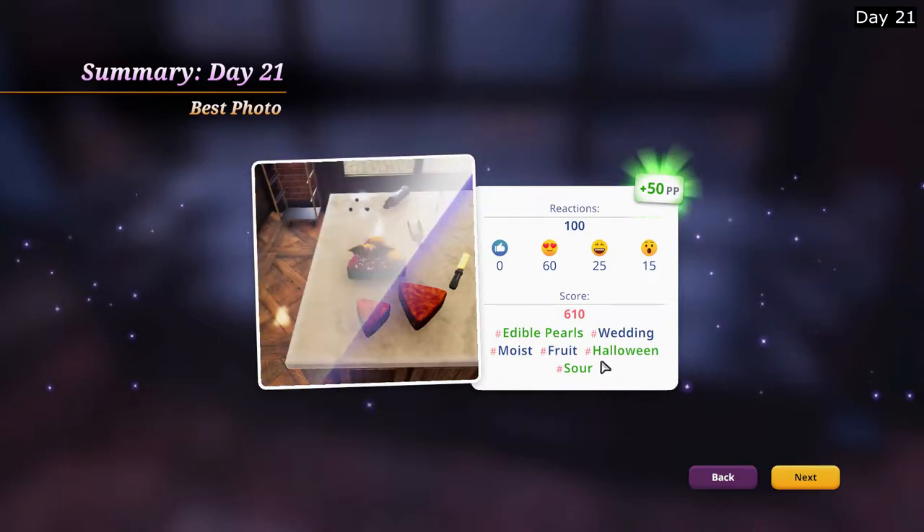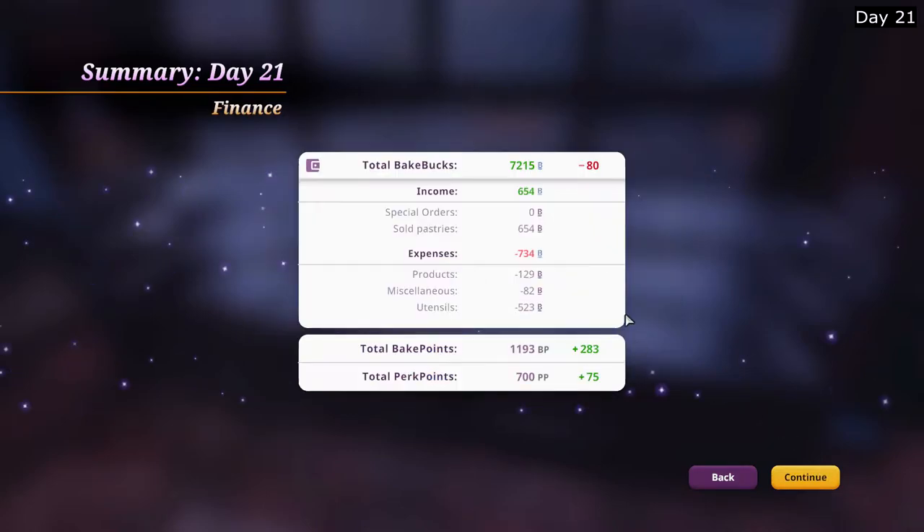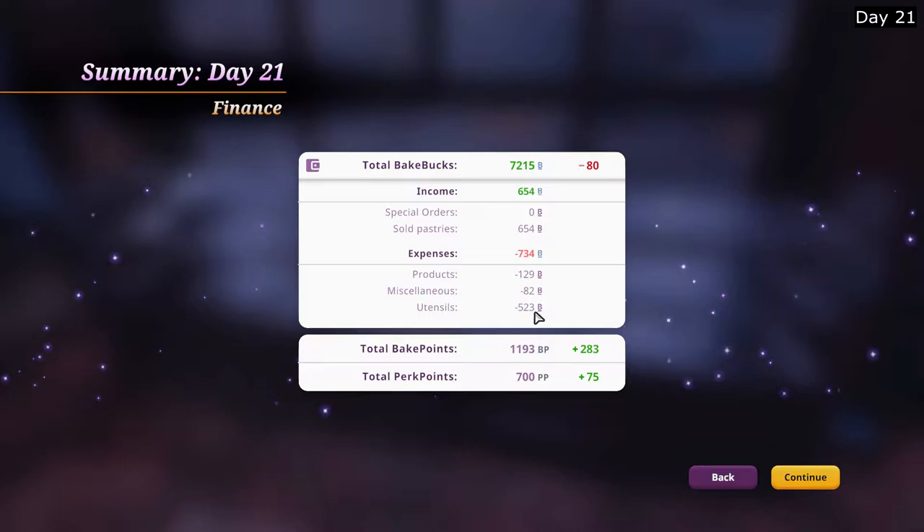50 perk points from three matching hashtags and 600 in score, just from this alone. Wow. We lost money because of the triangular cake pans. That's okay, that's a one-time purchase. Hopefully one time. And the salt can is still missing. We're not going to spend the rest of the time searching for the salt can. I still cannot find it. It's probably just gone. And so is day 21.